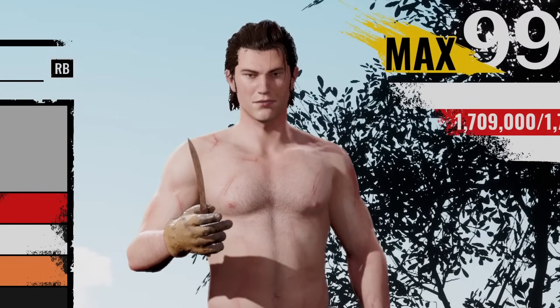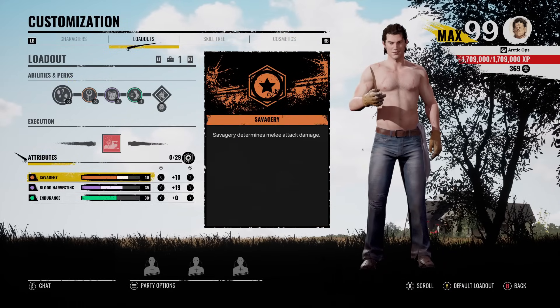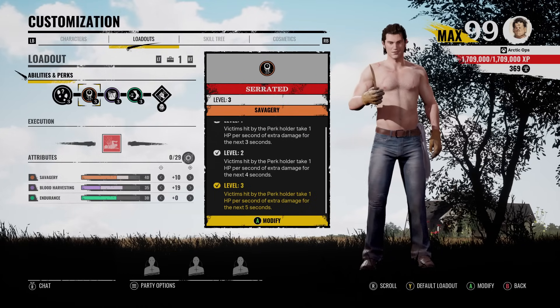So what I created here is Johnny's perfect build. Here is the build. Let me break it down for you. For Savagery, we have 40 points into melee damage, and we also have the Savagery perk Serrated, which will make victims take 1 HP of extra damage for 5 seconds.